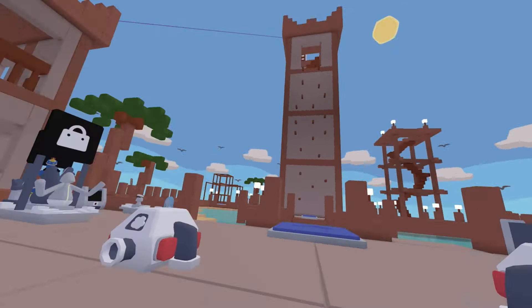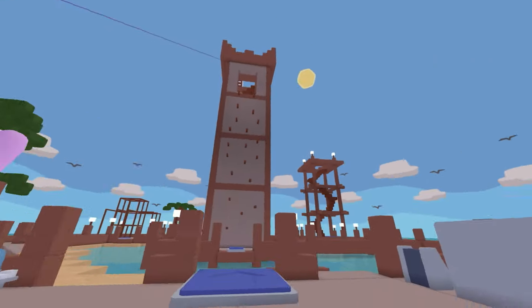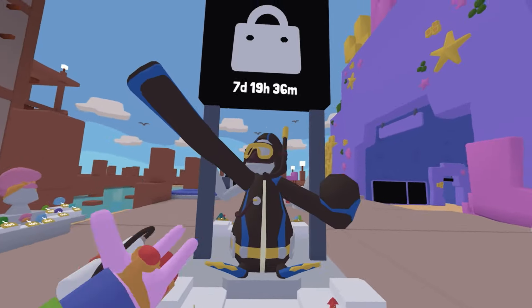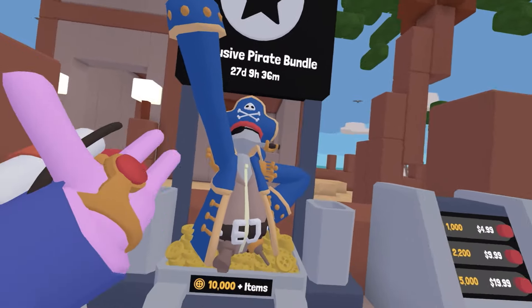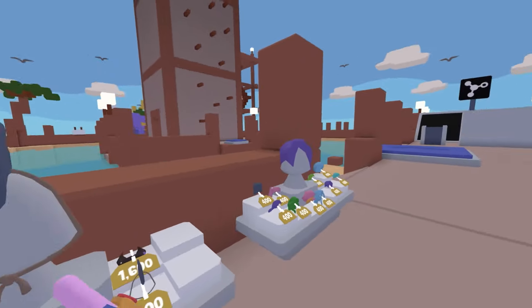So first off, there is a new playground reskin, kind of. The playground is still here, but it just got a little update, a little revamp. And there is a new tech tab with a bunch of new stuff. In the store, there are some new costumes, like the scuba diver, the mermaid, the shark, and the squid. Over here is a new bundle with the pirate bundle, which I might actually get — it looks really cool.